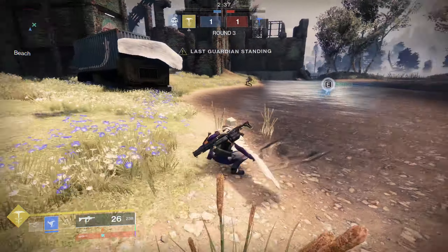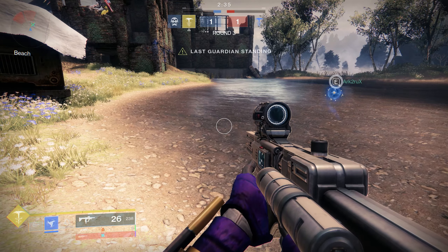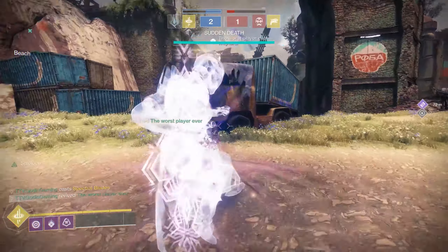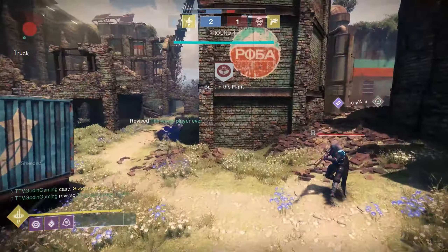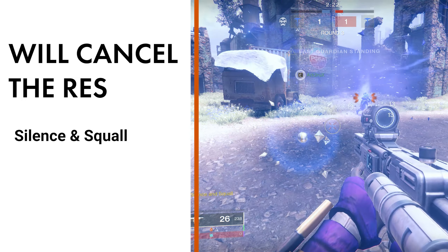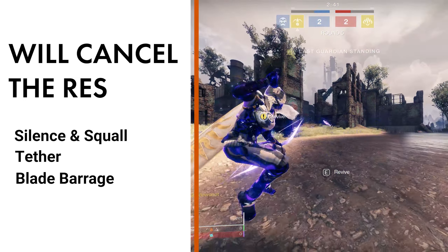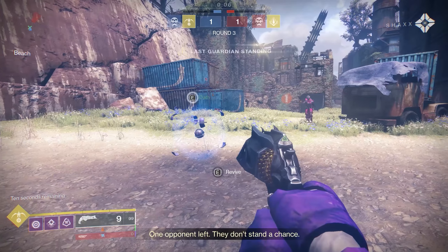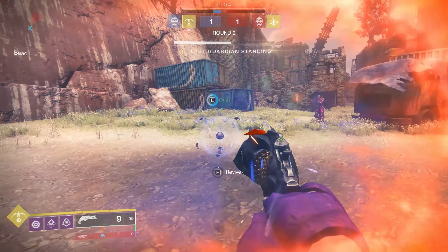Another great one is dodge, though you have to be careful when using it to get the Rez, as it can sometimes push you outside of the location of the Rez, which therefore resets the progress. Another ability we can use is your Super, though we'll talk about if it's worth it later. Do keep in mind that a few Supers are an exception and will cancel the Rez — that's going to be Silence and Squall, Tether, Blade Barrage, Nova Bomb, and Chaos Reach.